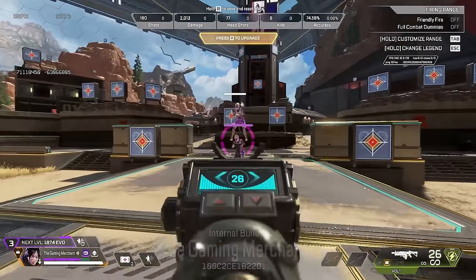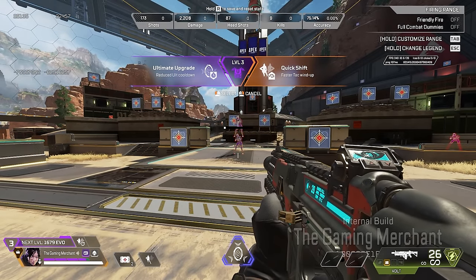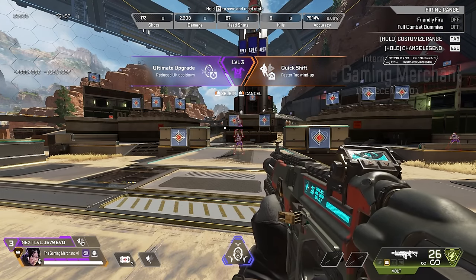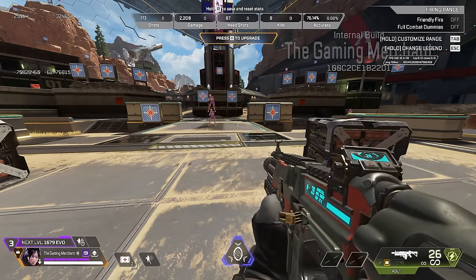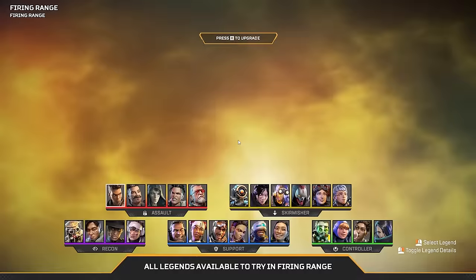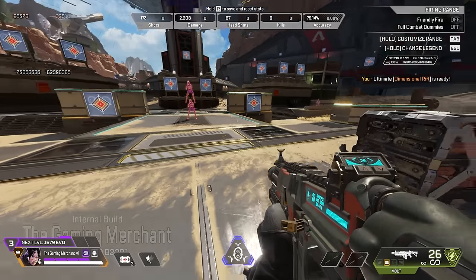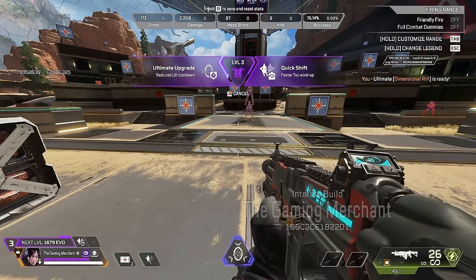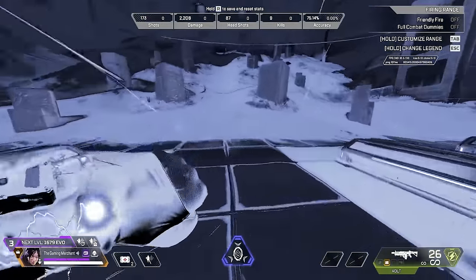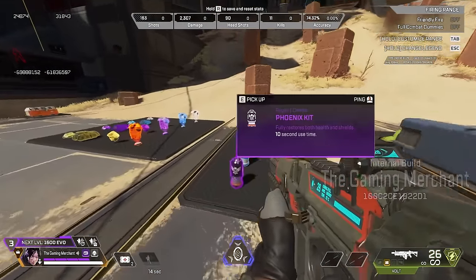From purple to red you need 2000 points. At level three you get more powerful perks — for Wraith, reduced ultimate cooldown or fast attack windup. The fast attack windup makes the tactical a little bit snappier, not like season one Wraith or anything, but noticeably quicker.